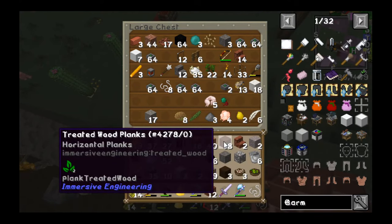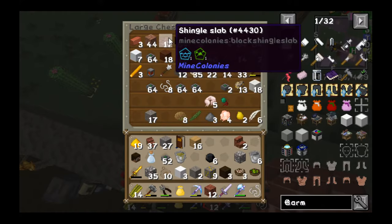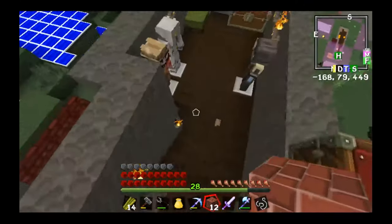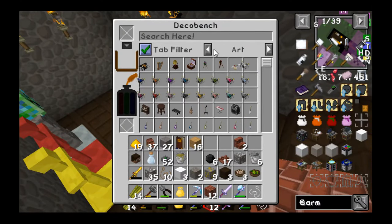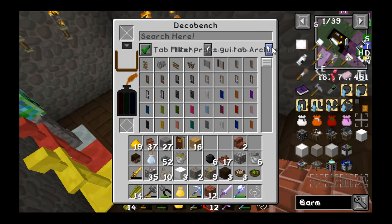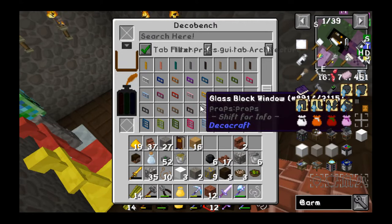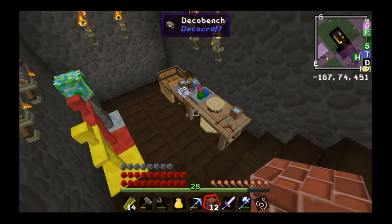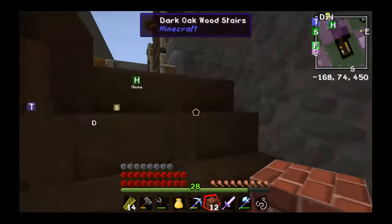Coal blocks. Treated wood. Terracotta. Birchwood we actually need right now. Shingles — that's a good thing. How is it with the clay down in this one? Because we need some windows. Bedroom. Miscellaneous. Dungeon. This one — I take it. Yeah, this is the one with the windows. We should be able to get what we need out of that.